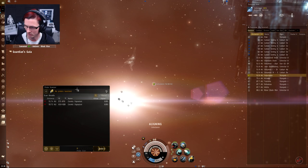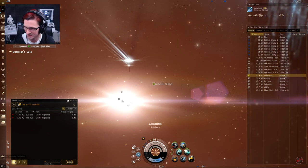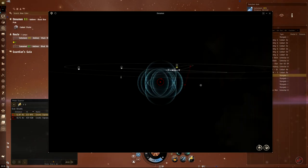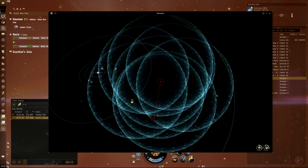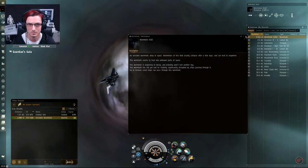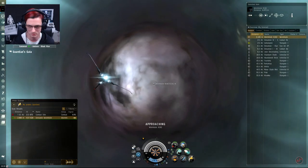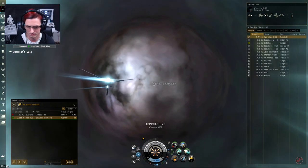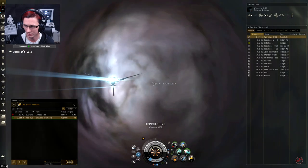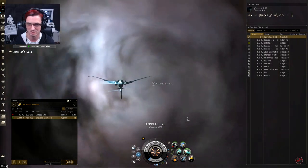Alright, I'm in a system and we have two signatures here. Let's start scanning these things down and see what we can find. We actually have a wormhole here. I'm unsure how to classify these just by looking at them, so once I get inside I'll put it into ZKillboard with the wormhole classification and it'll tell us exactly what level it is. Usually the first wormholes you jump into are C1 or C2 — you have to go a few jumps in to get to the better, bigger loot. Let's get in here.